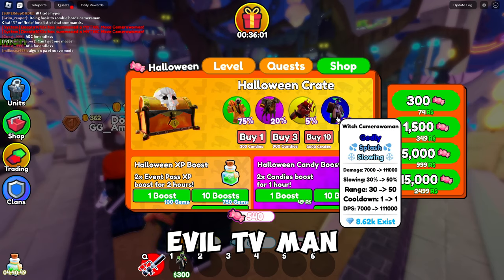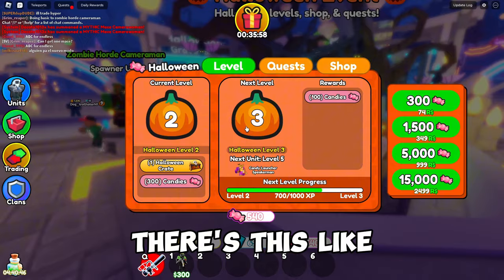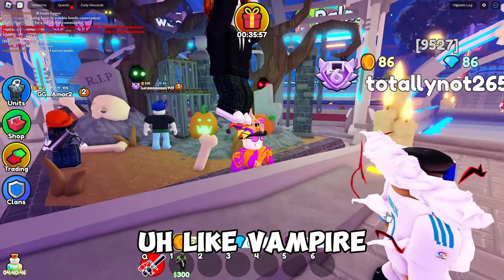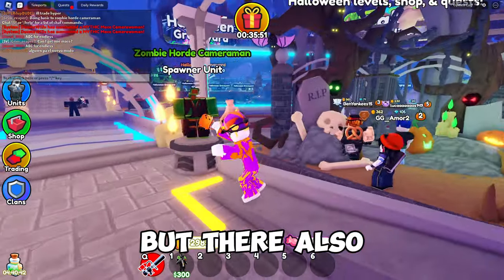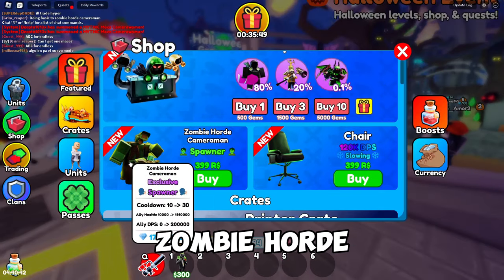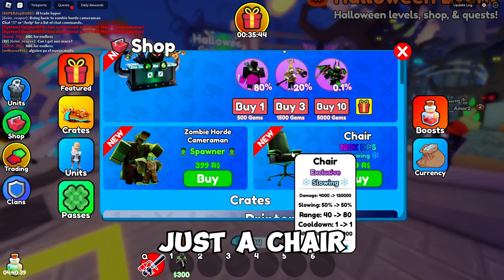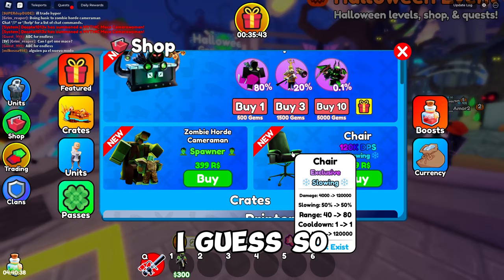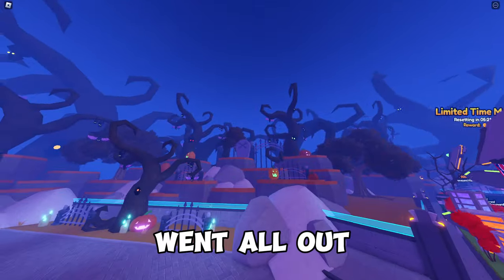In the new shop there's Trick-or-Treat Speakerman, Evil TV Man, Witch Camera Woman, and apparently some kind of vampire unit you unlock through Halloween quests. There are also new units like the Zombie Horde Cameraman — and a chair. Don't ask me why they added a chair.